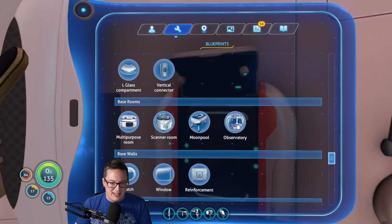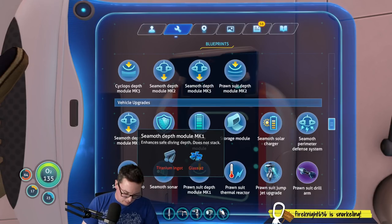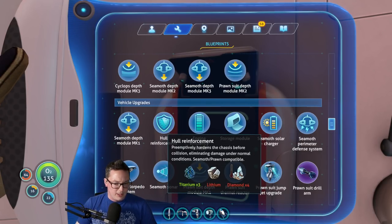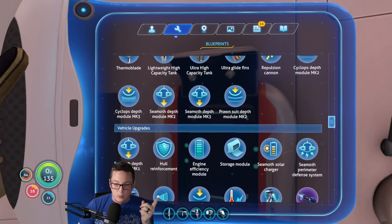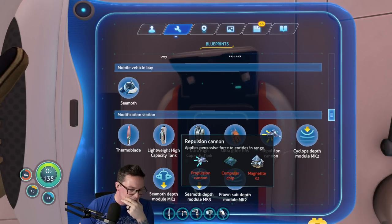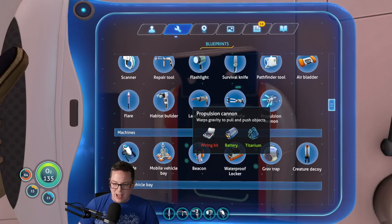One of them was a titanium ingot — we need like tons of titanium. We need glass times 2, so that's 4 quartz I think. Hull reinforcement needs lithium and diamond times 4, which isn't bad. The other thing we want — is it the repulsion cannon? No, propulsion. We gotta start with the propulsion cannon — wiring kit, battery, and titanium.